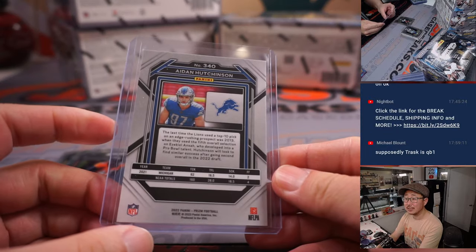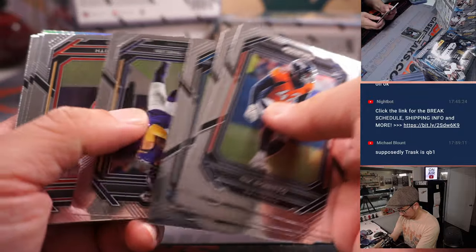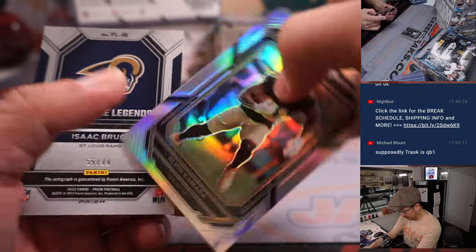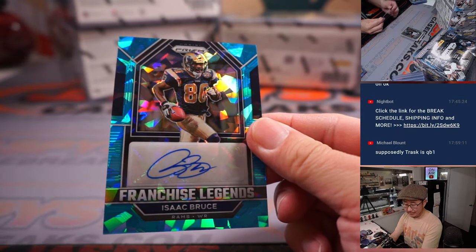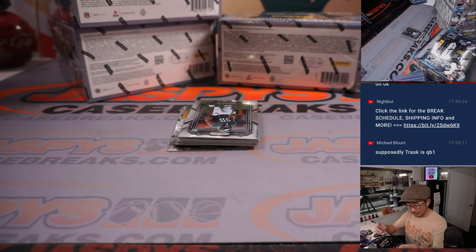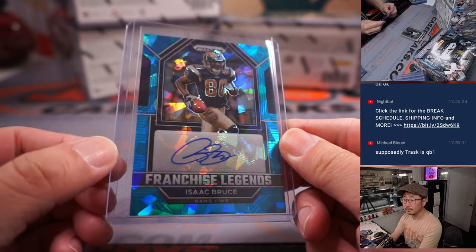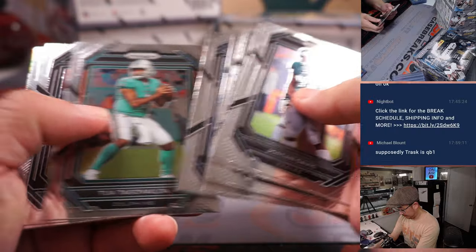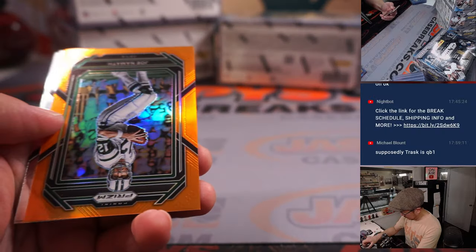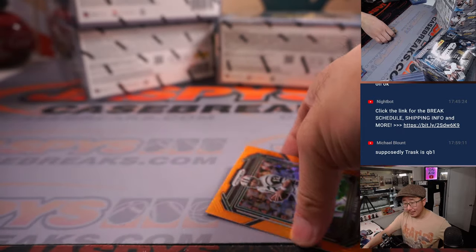Aiden Hutchinson goes to Russell in the Lions. We've got Franchise Legends — Isaac Bruce, 55 out of 99, Cracked Ice for Oliver and the Rams. Oliver picked up the Rams straight up. Joe Namath, 11 out of 249, for Tim and the Jets. And that's box two.